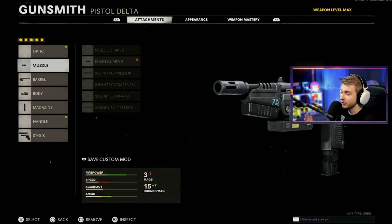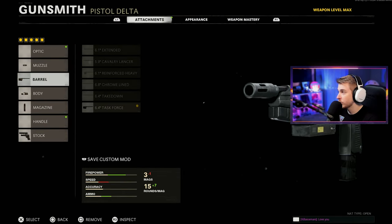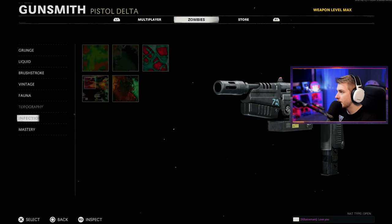I've been dying to use these again — they're probably one of the best weapons in the game. Here's my build: for the muzzle we have the Flash Guard 9, the Task Force barrel, Swat 5 milliwatt laser, 22 round fast mag, and of course dual wield.